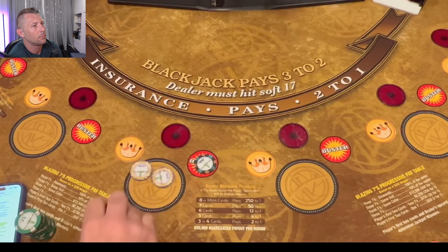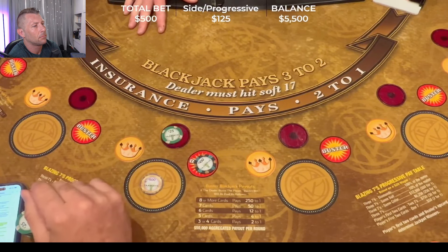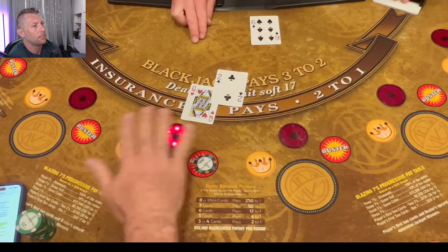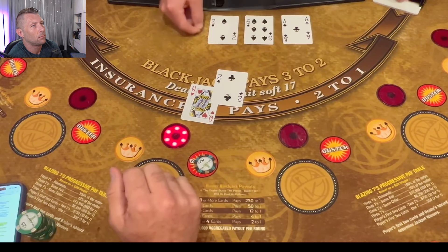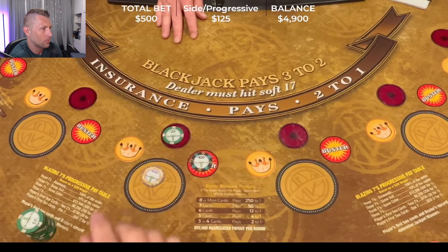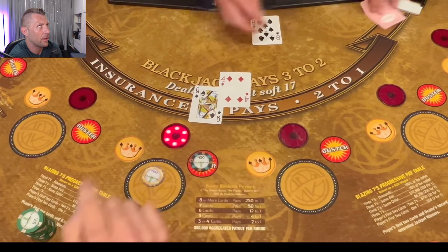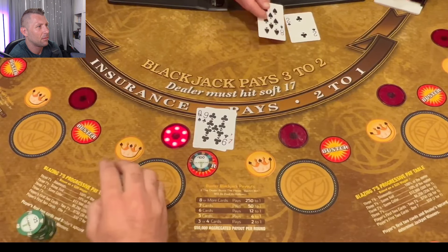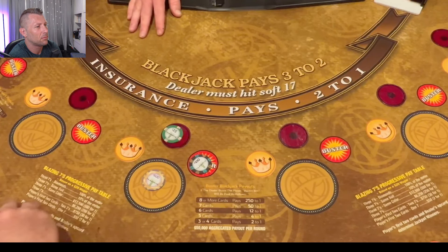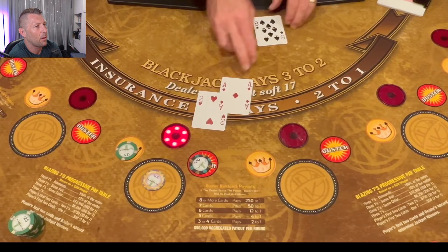So we talked about this at the beginning — yamava.com forward slash USA Today. Vote for three things: best casino outside of Las Vegas, best casino restaurant with the Pines Modern Steakhouse, and best casino hotel. They won best casino outside of Las Vegas and best casino restaurant in 2023. Every vote counts, remember that. All right we got a three and a three.